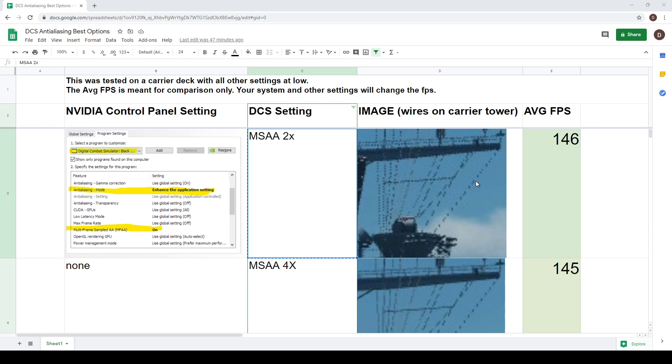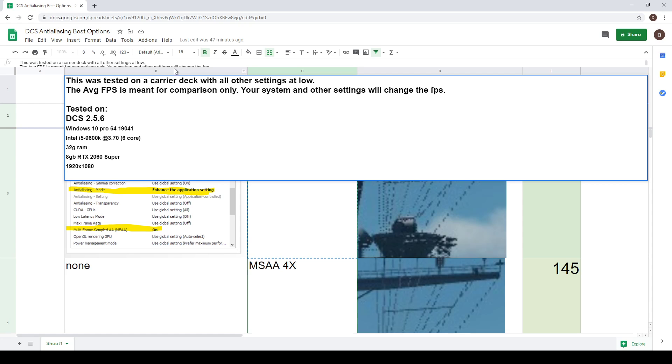I've broken this down into a few different categories. I'm going to show you four different settings - levels of settings you can check out based on the kind of machine you have. Then I'll get into a little bit more detail about how I tested it and the results of all of those. So what you're looking at here is the results of my tests.